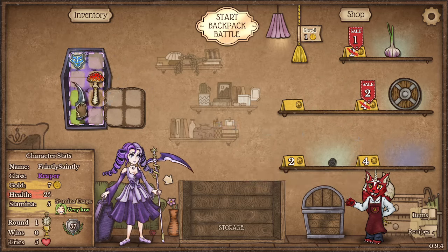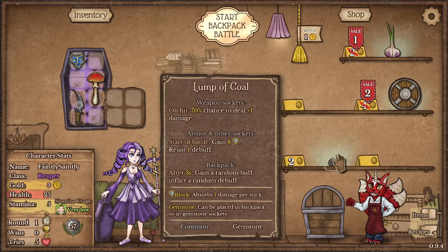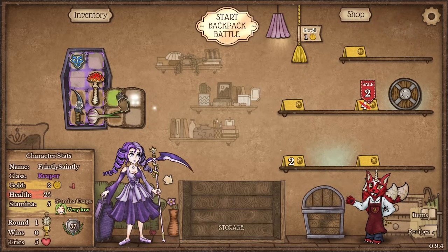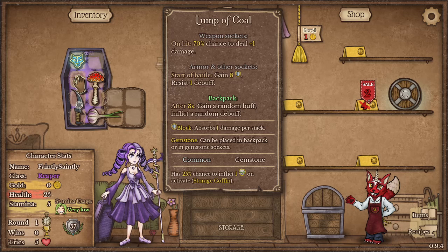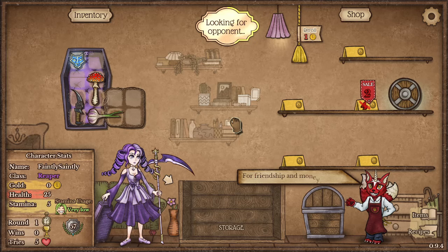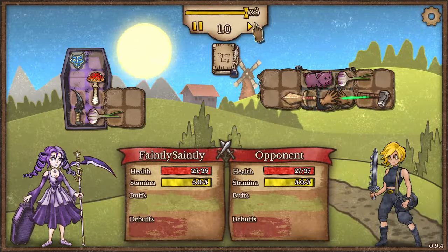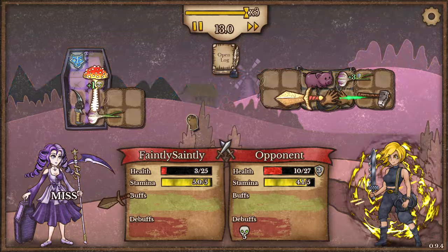I'll grab the Blade - I like to have a weapon and that one costs no stamina. I'm going to grab this, and that coal is probably better in the weapon to do extra damage. We'll start with that - it's not a fantastic start but we're up against another Berserker.